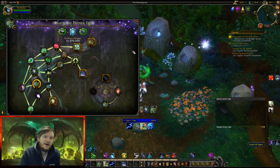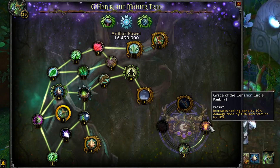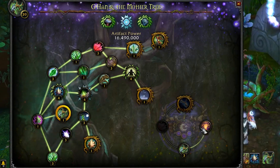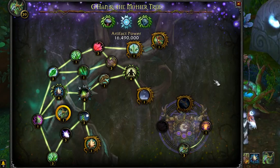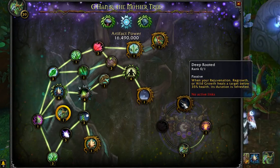If you had 54 traits before 7.2, you will be able to get three points into the two new artifact abilities and you'll have a leftover of 16 million artifact power. My recommended spec is to basically try and get the new golden trait, Deep Rooted, first.